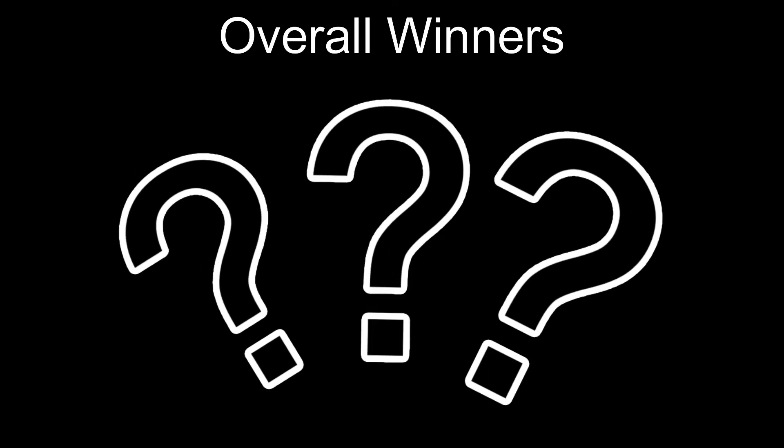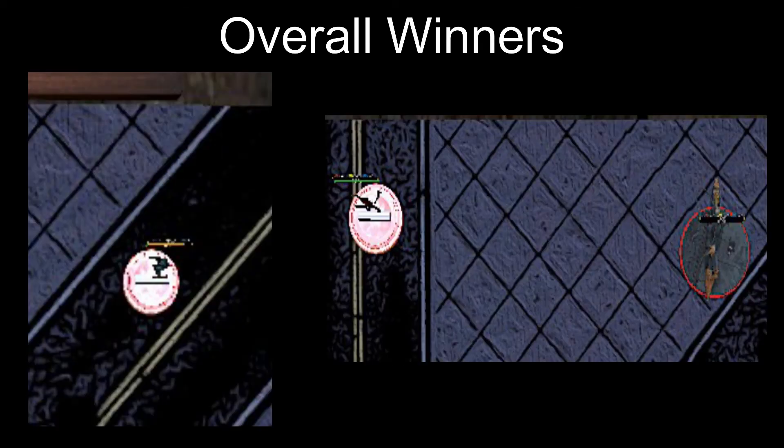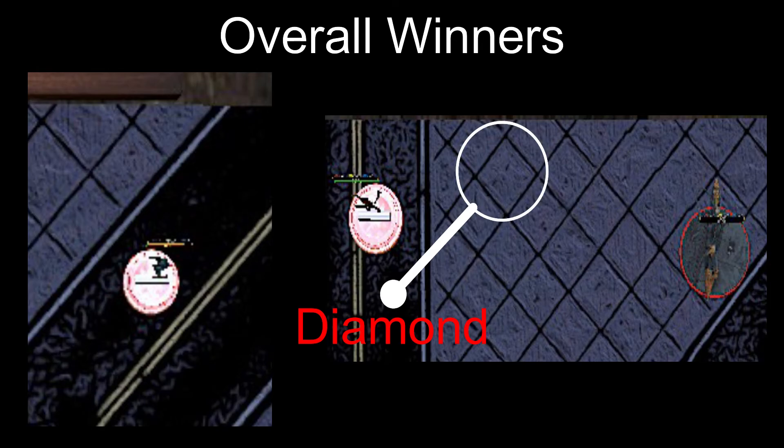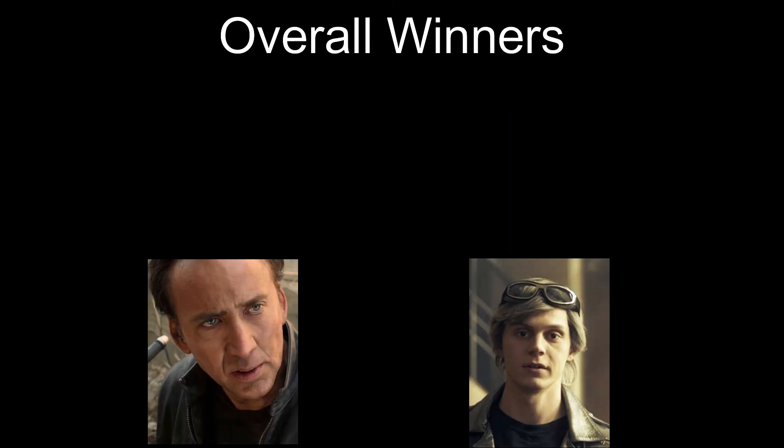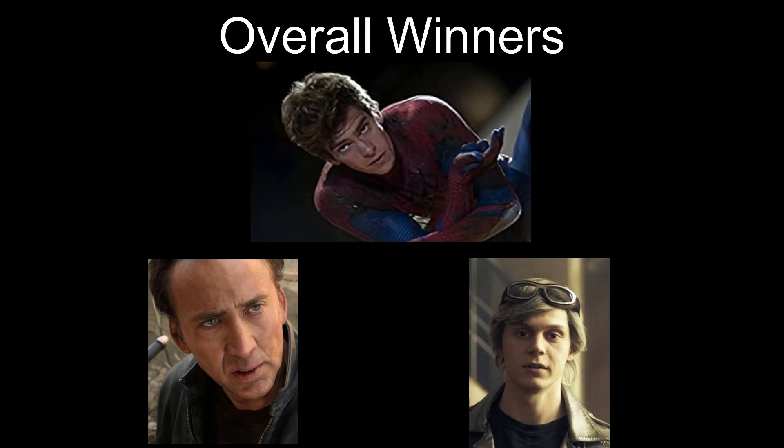So the races are done and the results are in — who is the fastest character in Marvel Crisis Protocol? Using a diamond as our measurement marker, Quicksilver is just over the first full diamond away from the board edge, whereas the Amazing Spider-Man is all the way halfway into that first diamond, and Ghost Rider with his hell on wheels barely nudges into it. For the final results: Quicksilver in third, Ghost Rider in second, and Spider-Man in first as the fastest Marvel Crisis Protocol character. Sorry Quicksilver, not today.